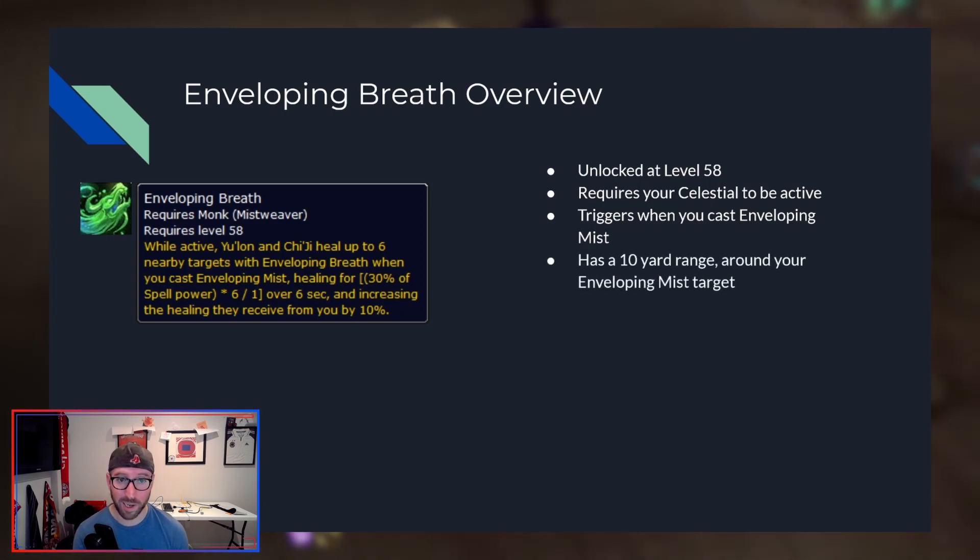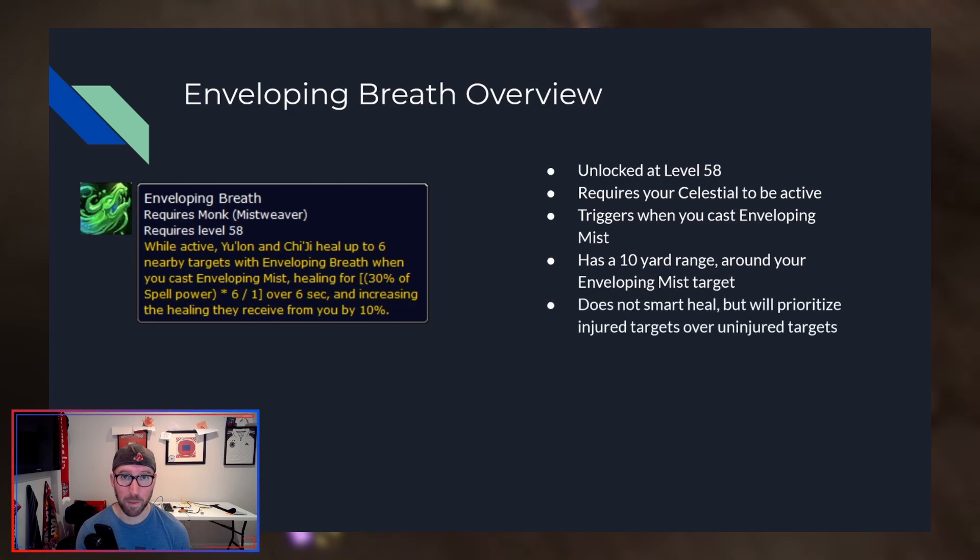Another key point: Enveloping Breath has a 10-yard range, and that range is based on where your target is — not yourself. It is 10 yards around your target. Enveloping Breath is also not a smart heal. It will prioritize targets who are injured over those who are uninjured; however, it will not always heal the lowest HP target in range.